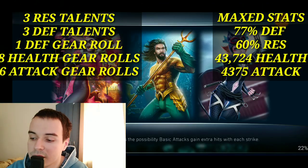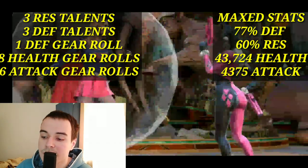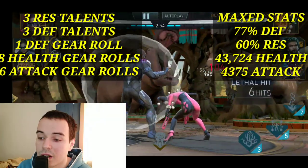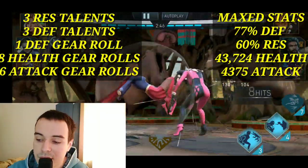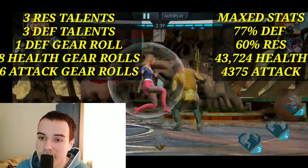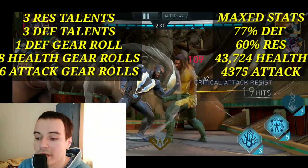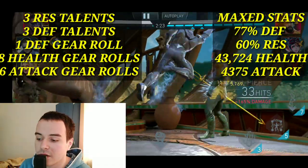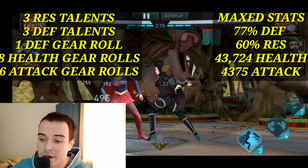For the maxed out balanced tank build — epic talents, high rolls, maximum level, six stars — you get: 77 total defense (only 2% wasted since the cap is 75%), 60% resistances, 43,724 health, and 4,375 attack. This is the build to use if you are specifically using him as the third member of the Multiverse main team in place of Multiverse Green Arrow. It keeps him tanky while adding some attack, and if Multiverse Armored Supergirl dies, he acts as a solid replacement.